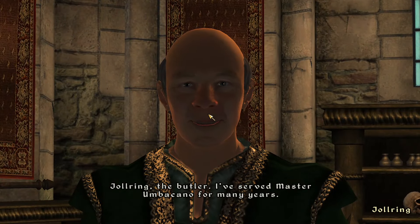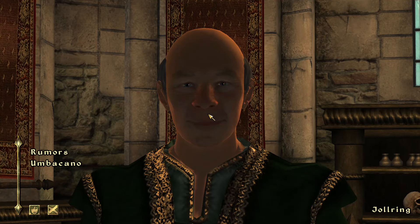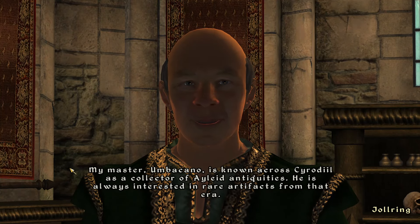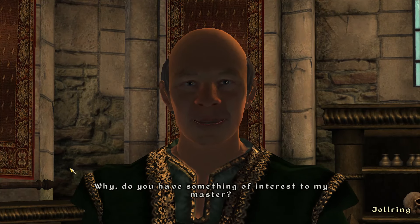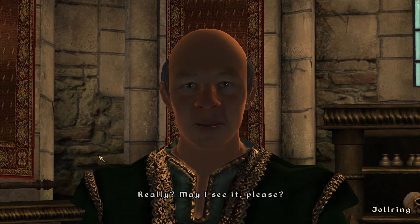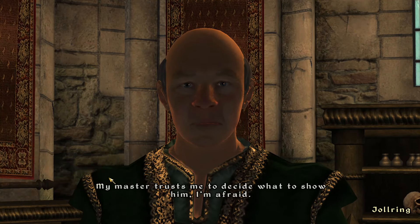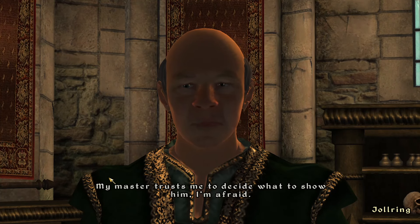Joel Ring, the butler — I've served Master Umbacano for many years. Master Umbacano is known across Cyrodiil as a collector of Ayleid antiquities; he's always interested in rare artifacts from that era. Do you have something of interest to my master? I'll only show it to Umbacano. My master trusts me to decide what to show him — I'm afraid that's what they all say.